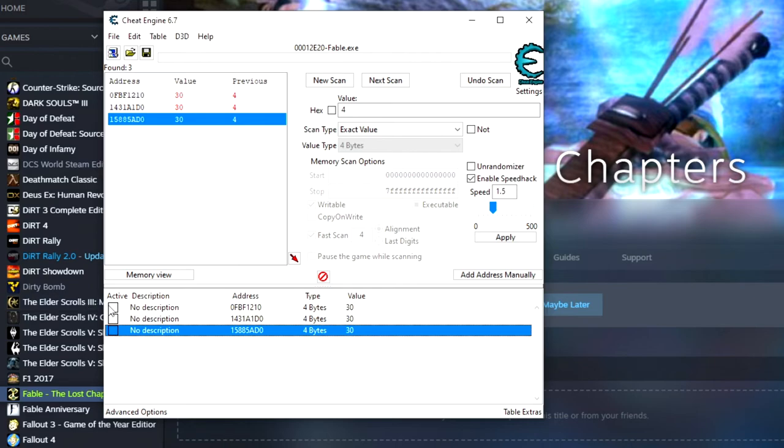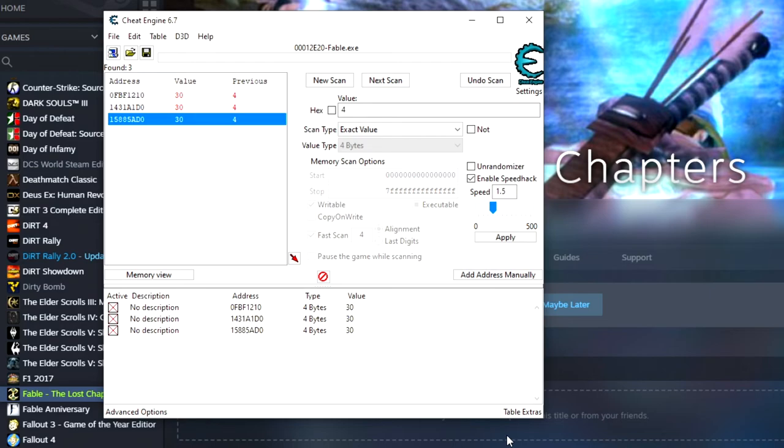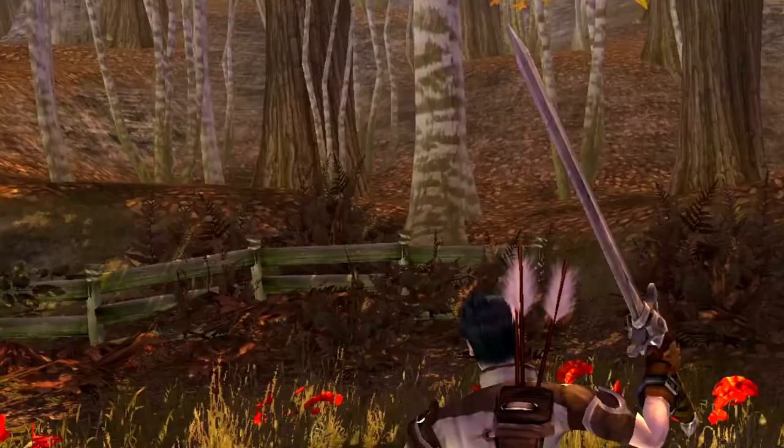And then we'll lock those in. I got a lot of feedback for locking those in, because apparently you don't need to lock them to make them active for it to work — you just need to change the values. But I find I have better luck when I lock them in. What locking the value does is it makes it so that the value will stay at 30. Like, if you set your gold to something and then spent some, that value wouldn't change — it would just stay at the value you changed it to.